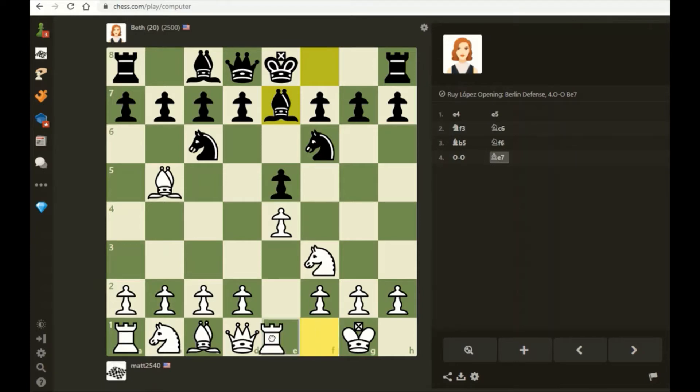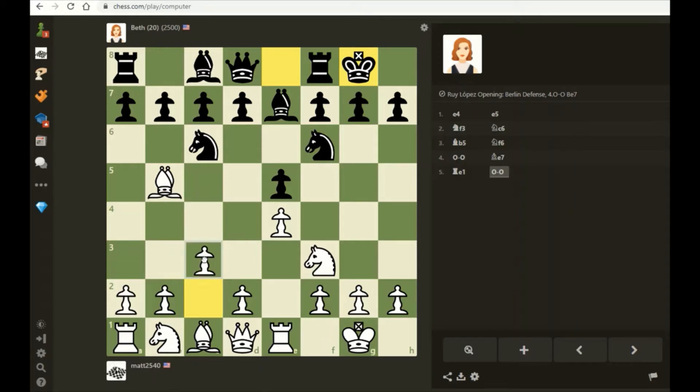We're supposed to play rook e1 here, defending the pawn. Now we prepare d4 - I play c3 to support my pawn. I'll play c3 and hopefully d4 if all goes well.